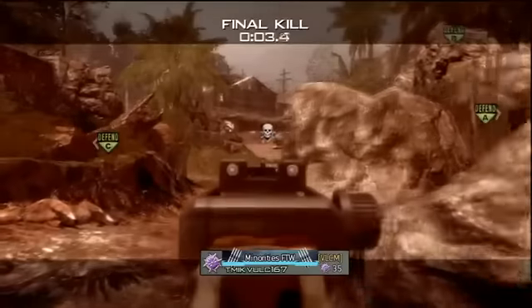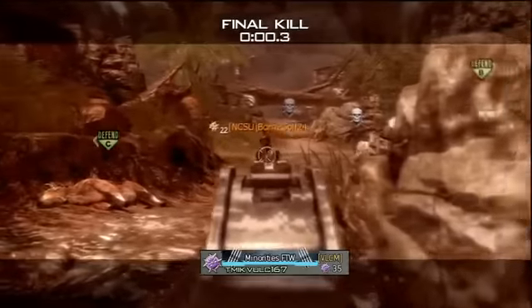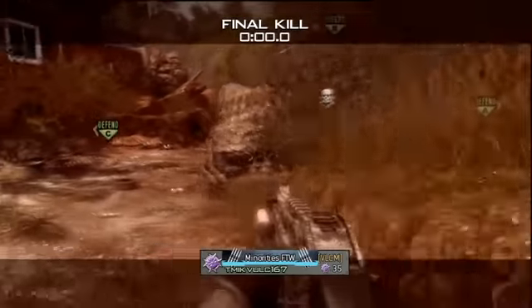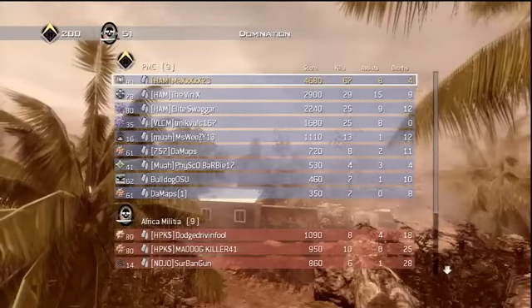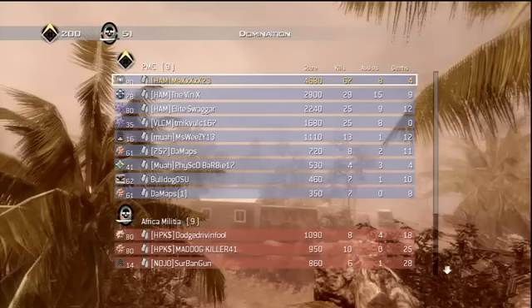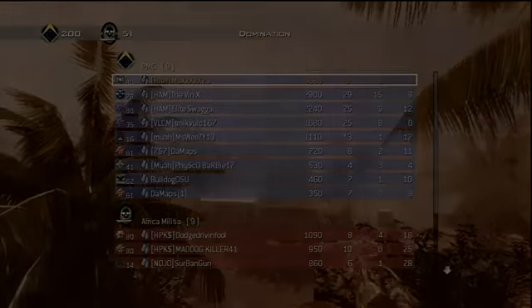We won 200 to 51 against this full party, because I almost got the double MOAB and we kept them at A. The final score was 67 and 4 — almost a double MOAB. I hope you enjoyed the video. If you aren't already subscribed, I hope you think about it. I'm signing out, peace.